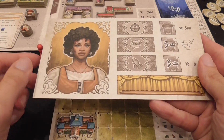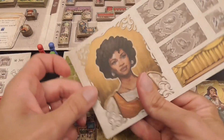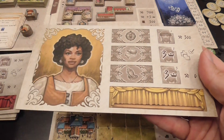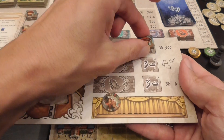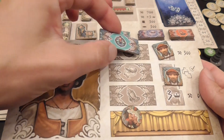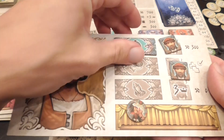Each player will have a display — it is double-sided, so you can choose the art that you prefer, although that has no effect on gameplay. You have several slots where you will place, if you get them, different kinds of upgrades, such as jesters on your stage, builders on your display, and different kinds of tiles representing freedom — freedom to travel, freedom to write, and freedom of religion.